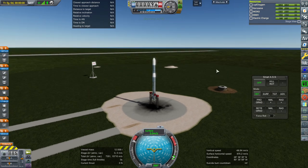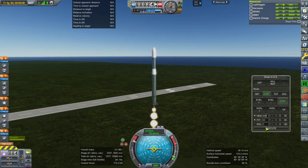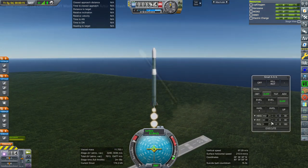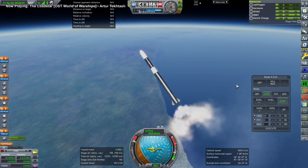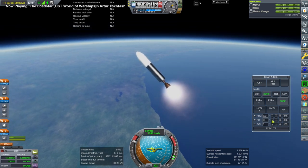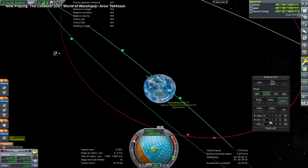Okay, throttle up, SAS on, ignition — launch. We want 302. Are we too shallow? Seems all right. Let's check inclination — seven degrees. That's not as bad as before.